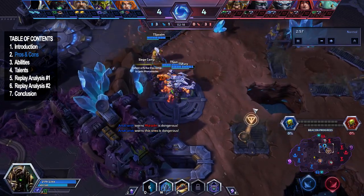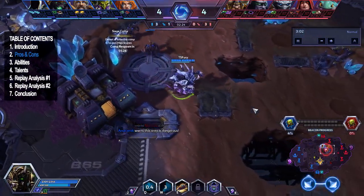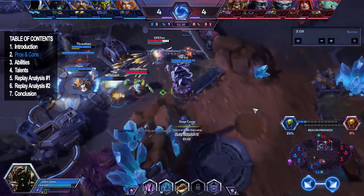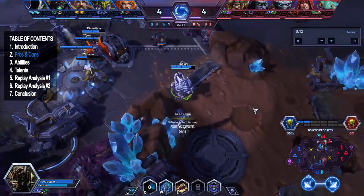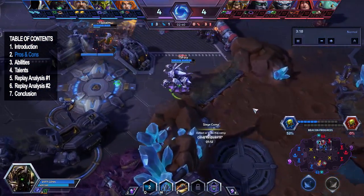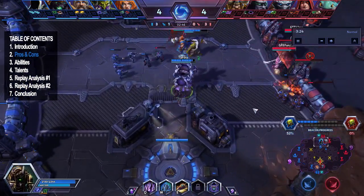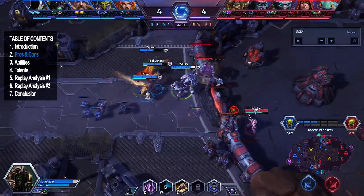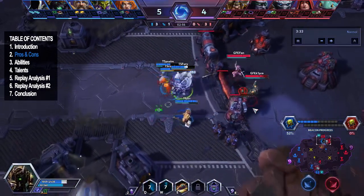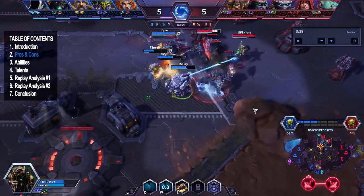He's definitely the strongest warrior right now in this patch. For cons, once you engage with your Burrow Charge, if you don't get a kill, Anubarak has one of the lowest HP pools for all the warriors. Once you burrow in, you become a big target for everyone. If you don't get that kill, people will just turn and start attacking you, and with Anubarak being pretty squishy, that's definitely a con you want to be careful with.